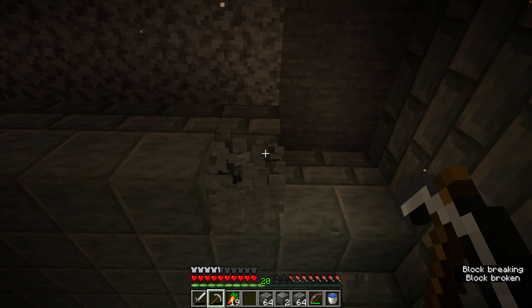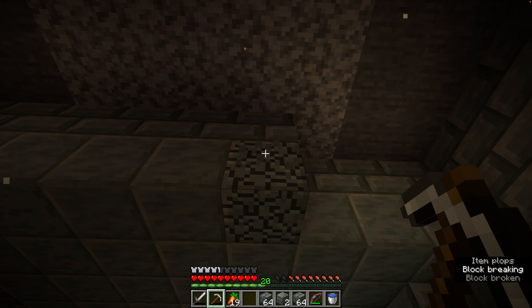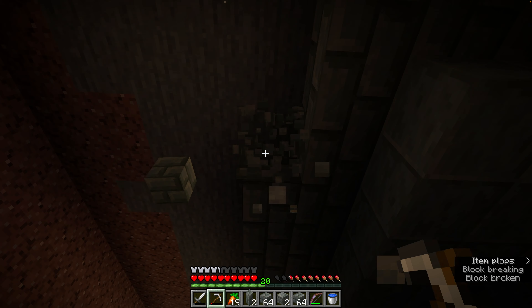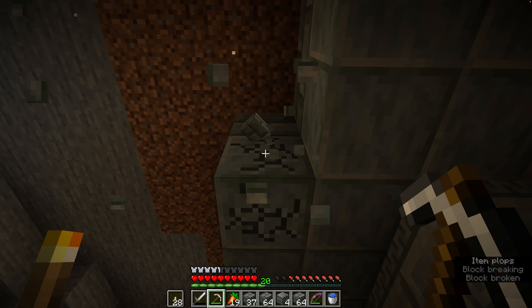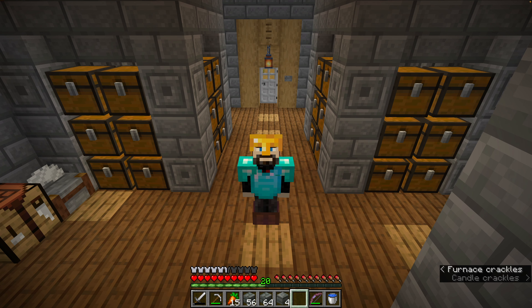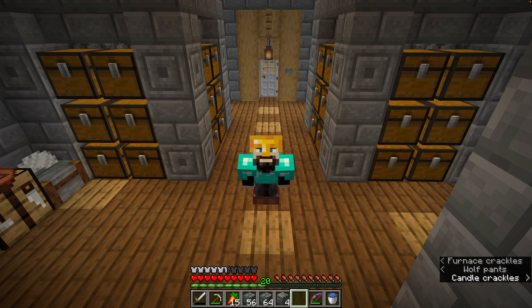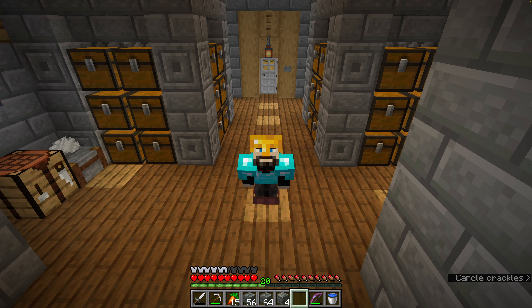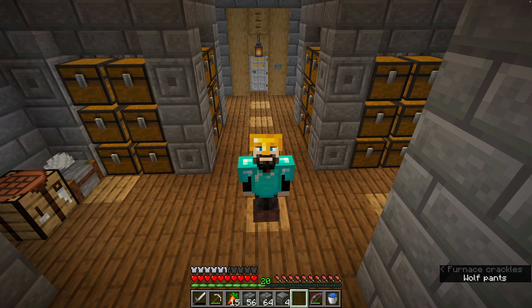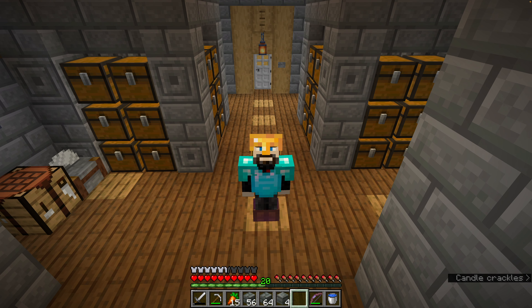The second thing I did is I went back down to the trial chamber and I mined a bunch of tuff for our roads. While I was down there I fought the slimes again, I got another key, and I found one more vault that I hadn't opened. Out of that vault I got a diamond chest plate — the first diamond armor we've gotten so far. It's not really great, I think it has Projectile Protection on it, but it is better than the iron we've been wearing.